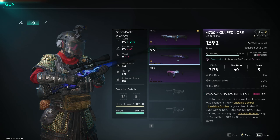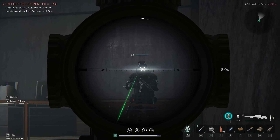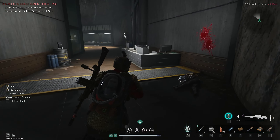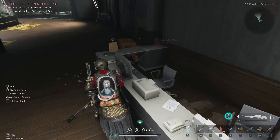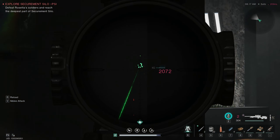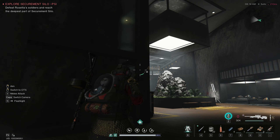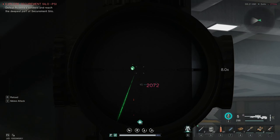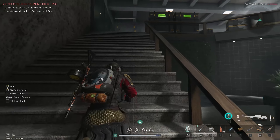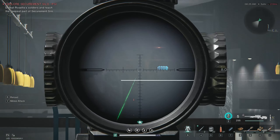I'm quickly going to change my shotgun over to my sniper. The enemies are, I think, level 45. They're super easy, and I'm a level 50 but I'm not fully kitted out yet. It does take quite a while to get fully kitted out in this game. I think it takes about 15-20 minutes max to run through this.